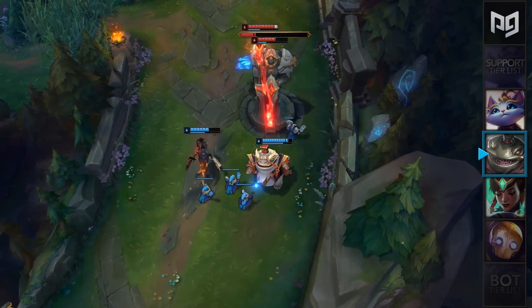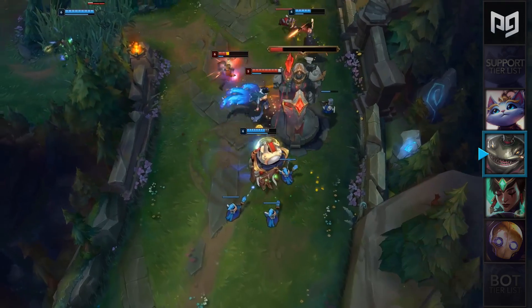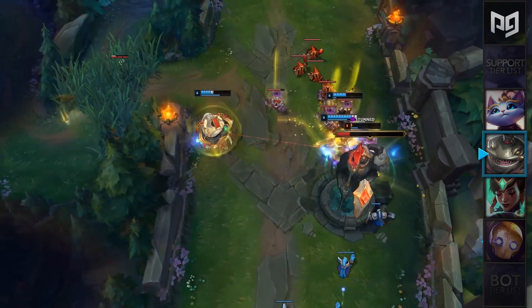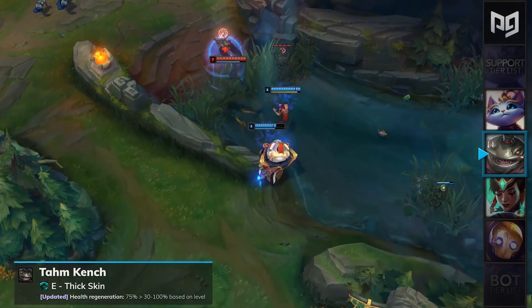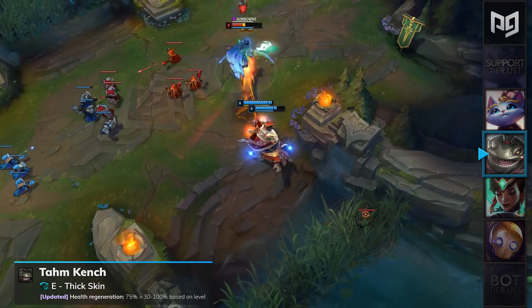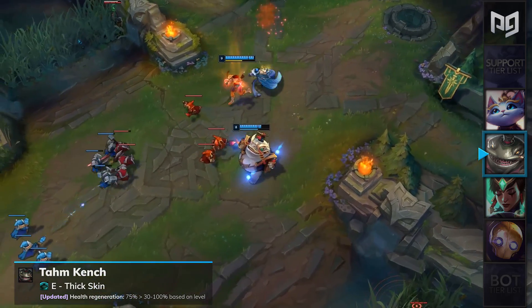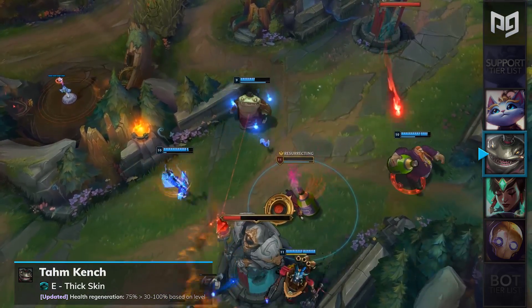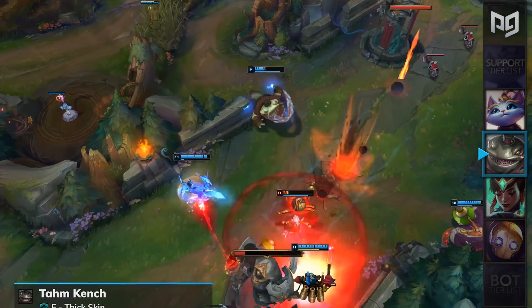Much like Karma, Tahm Kench has also been one of the most problematic picks when it comes to pro play, and is being nerfed significantly this patch. His E Thick Skin will have its health regeneration nerfed from 75% flat to 30 to 100% depending on the level. This means that Tahm Kench's safety during the laning phase has been reduced by a ton, and he will be placed in our support D-tier for patch 9.19.